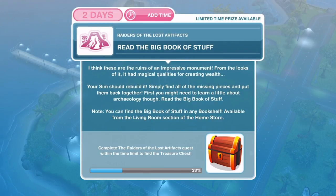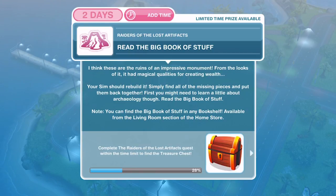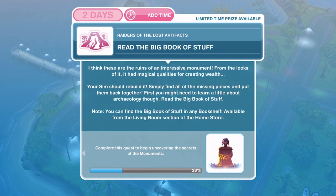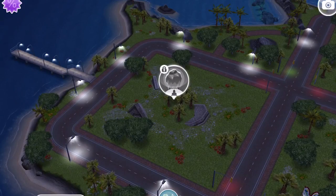Now we need to read the big book of stuff. These are the ruins of an impressive monument — from the looks of it, it had magical qualities for creating wealth. Your sim should rebuild it by finding all of the missing pieces and putting them back together. First, you might need to learn a little about archaeology. Read the big book of stuff — we need to go to a house and read it from a bookshelf.